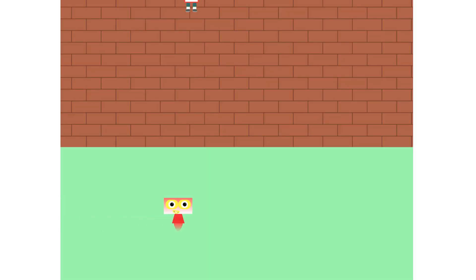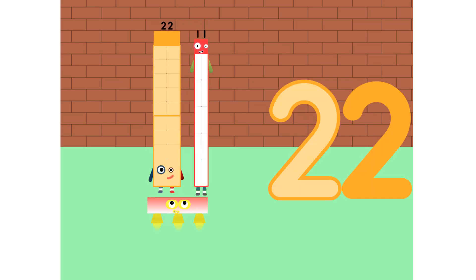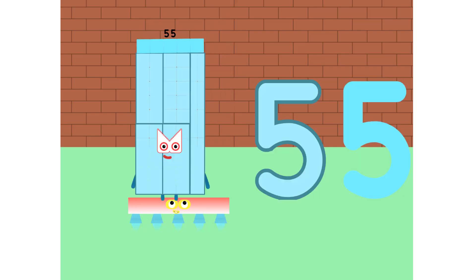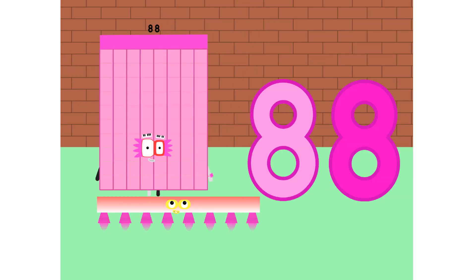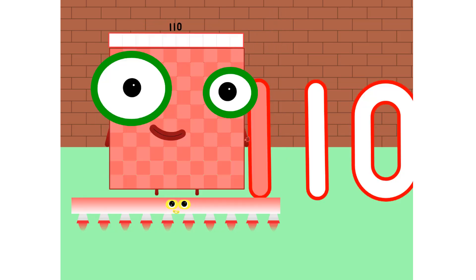1×11 is 11. 2×11s are 22. 3×11s are 33. 4×11s are 44. 5×11s are 55. That's 66. And 77 now. 8×11s are 88. 9×11s are 99. And 10×11s are 110.